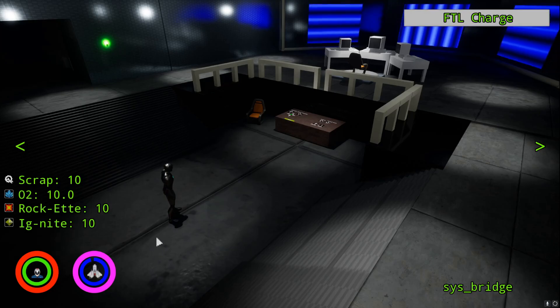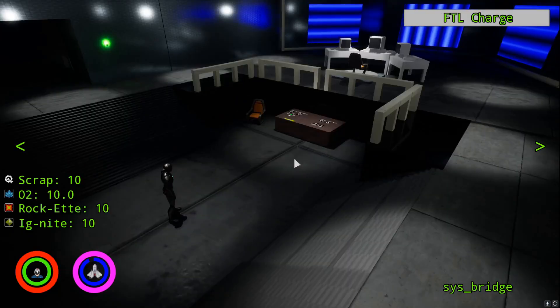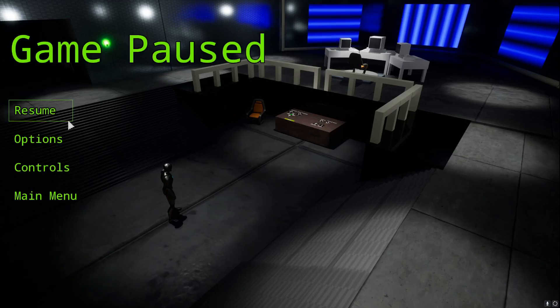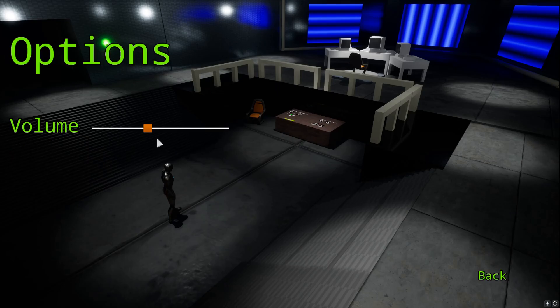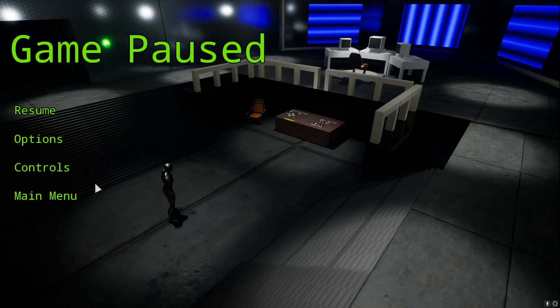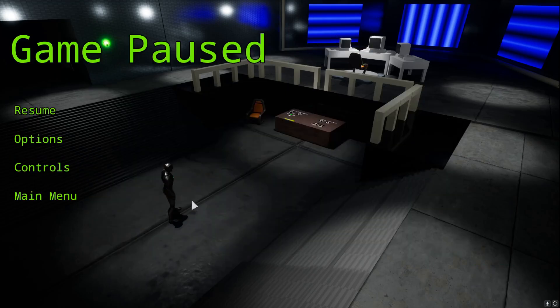I also worked on displaying the resource values and the different conversions. Going through the pause menu: resume, options — just like before — saves whatever you set it to. Controls is the same image as the main menu and will also be updated. Main menu, as you've seen, takes you back to the main menu of the game.